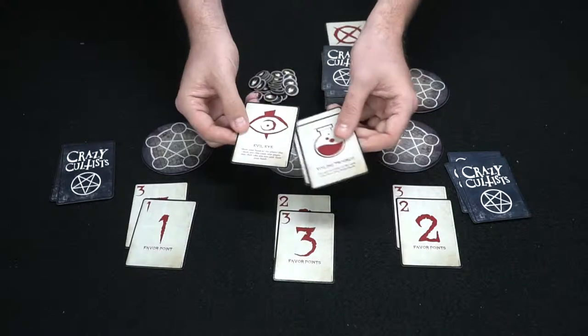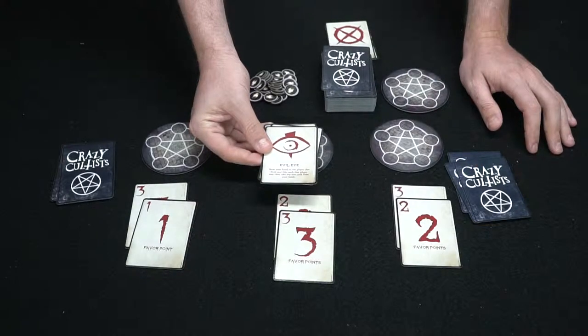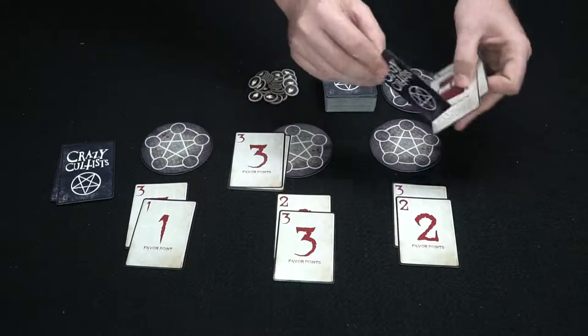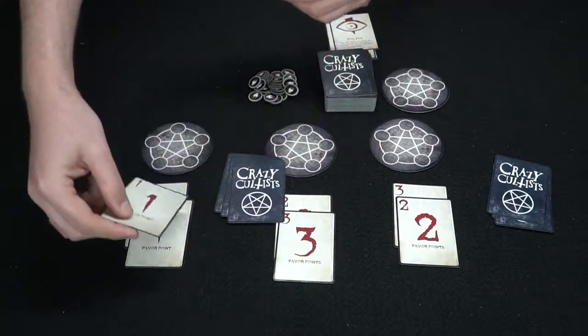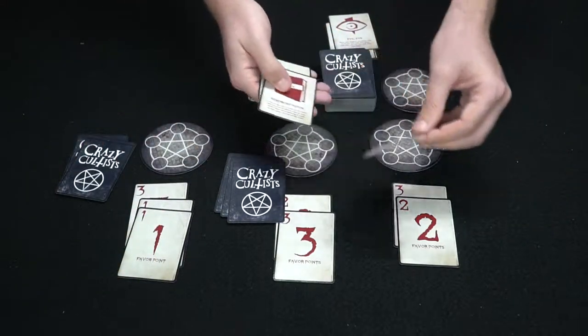The next player has a card that makes a player skip a turn, one that discards two of the same value, and the Evil Eye — which lets you show your hand and take one card from that player. He plays Evil Eye on another player, looks at their hand, and takes their three. That player draws to refill.